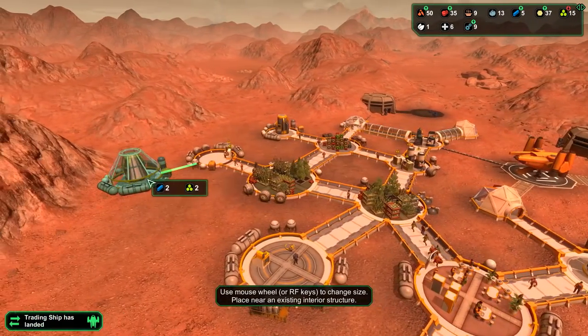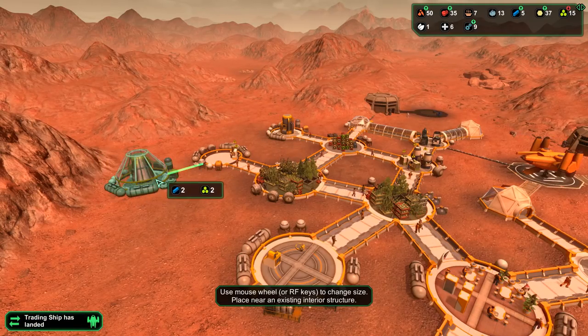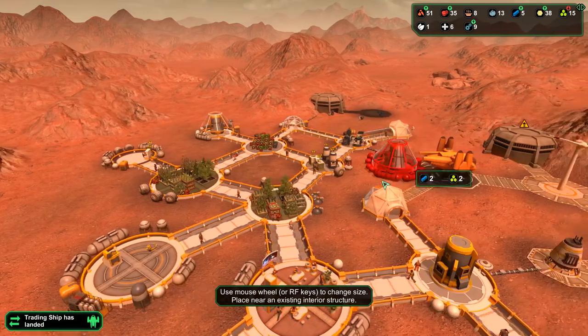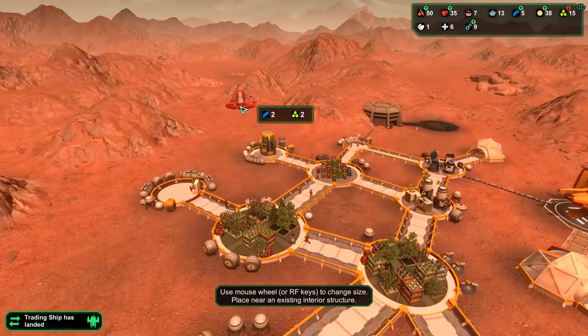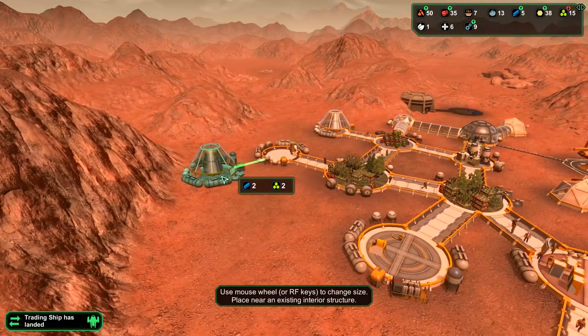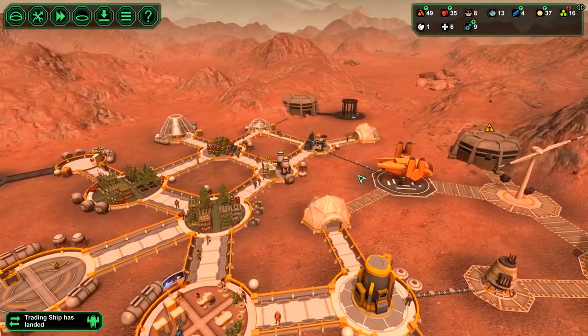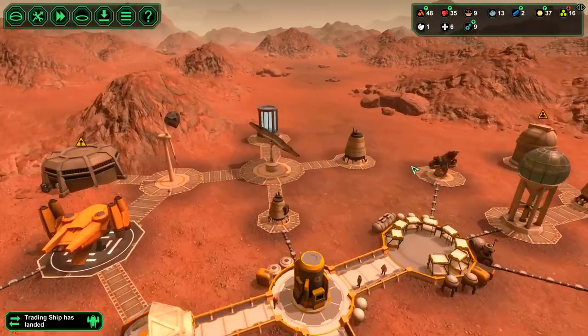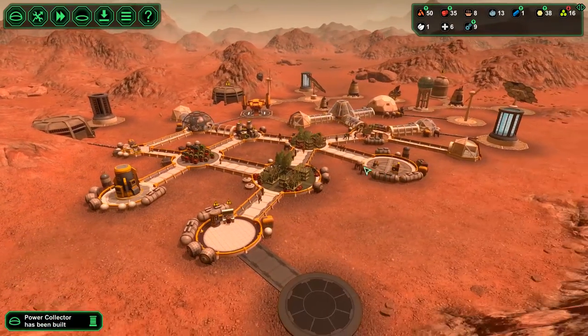A trading ship has landed. Well, if you can just hang fire. Let's put that... there's not any other little space I can sneak it into. I don't think so. Over there, but I don't want it next to that one. All right, let's stick that there and attach it here. Laser didn't get that one, did it? Power collector's been built. Fantastic. So now they're going to work on that.